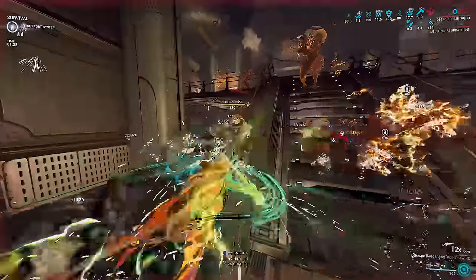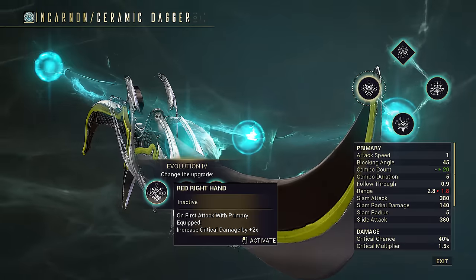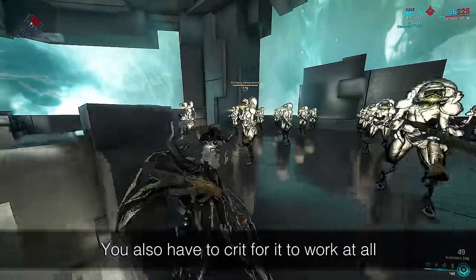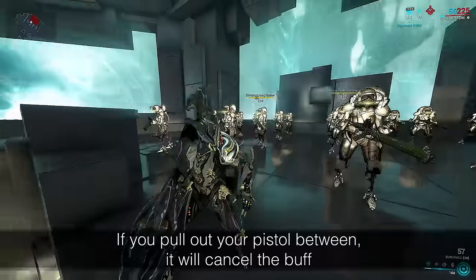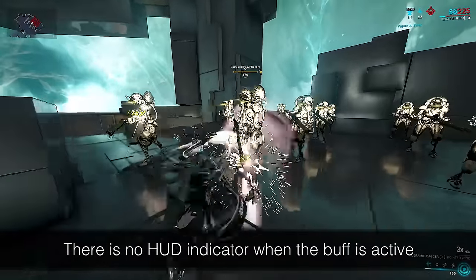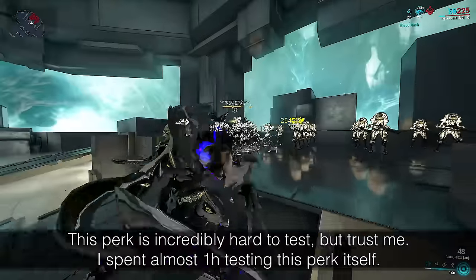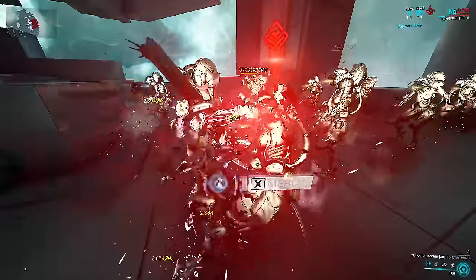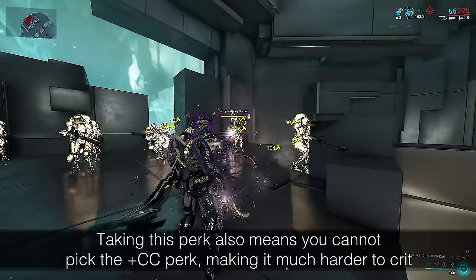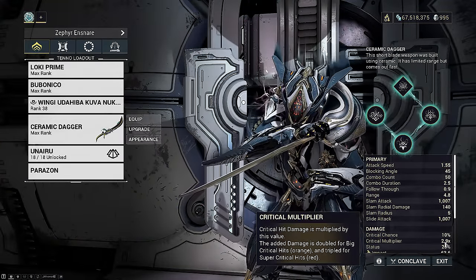The fourth tree: the left perk is worthless — never pick it. It only affects the first swing after swapping off your primary, with no timer. Forcefully activating melee mode also works but again only affects the first swing, meaning it does nothing for light attack spam, only buffs half of your heavy attack swing, only buffs one of your two thrown daggers, and does not buff their AoE.